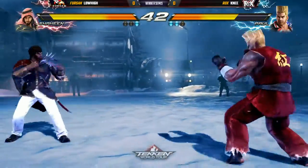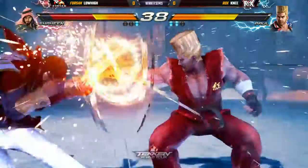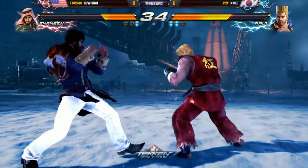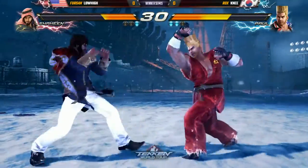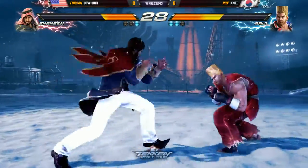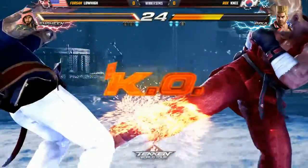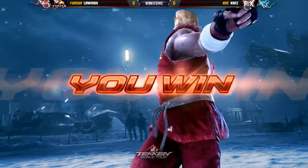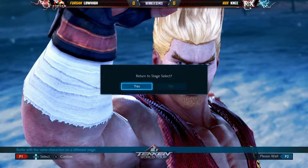One of the things with Low High, especially with Shaheen, is he has amazing counter hit ability with the standing four and the four-one as well. But he's not gonna be able to do that against Knee, who's playing so compact. Knee's got the full damage, looking to close out the first game — while standing three, trying to test him. And that'll do it — Knee solidly closes out game one. Low High got on the board one round but not nearly enough to stop Knee.